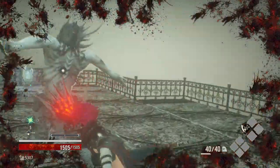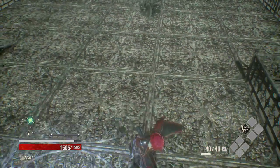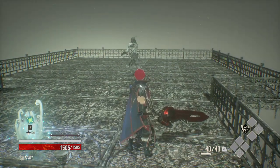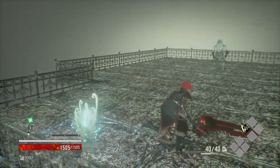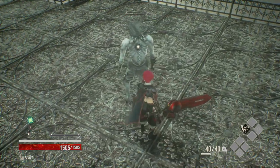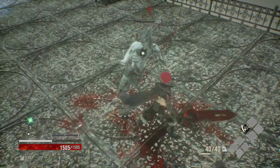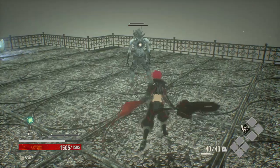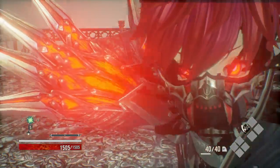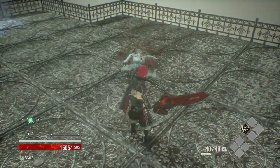Sometimes it works and sometimes it doesn't. Run back — watch, he ran to me and then walked back, leaving and not going to mess with you anymore. Go over there near that area and he resets, ready to go again. Practice it — even when he's not looking you have to get it perfectly in the back. Had to practice it for a bit and boom, even when he's not looking, you get it right in the back and he's dead.